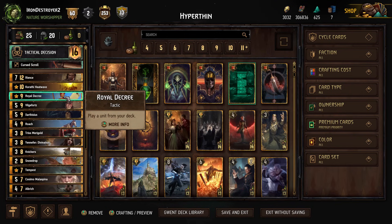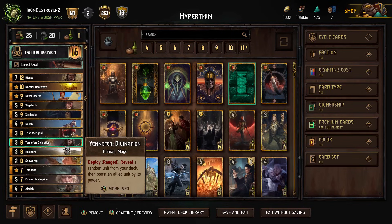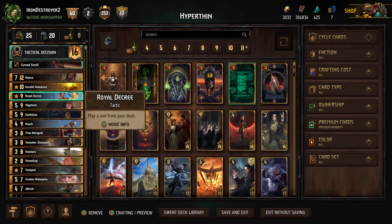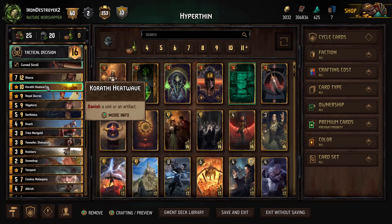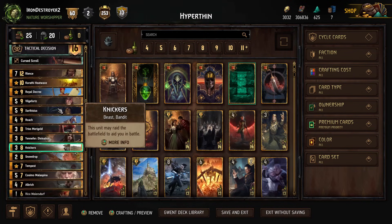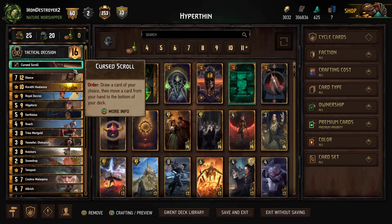Then we have the Royal Decree. You can see how this could very easily become a Golden Necker deck, because the Golden Necker Hyperthin is what I used to play. But since we're playing Rience, we can't do that this time. The Golden Necker version is really nice because the Golden Necker thins three cards for you, which is amazing and super helpful.